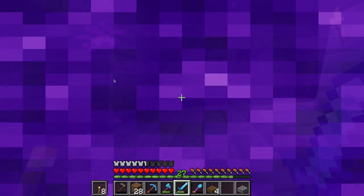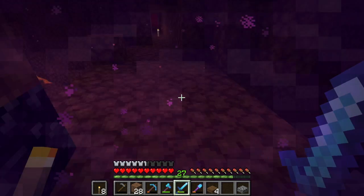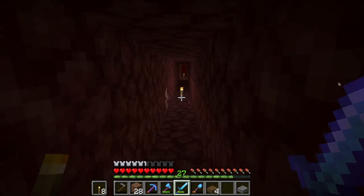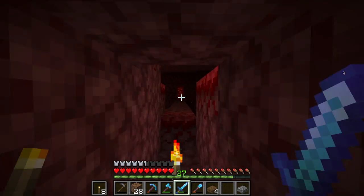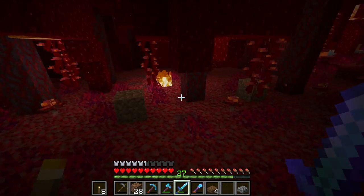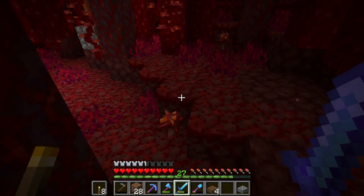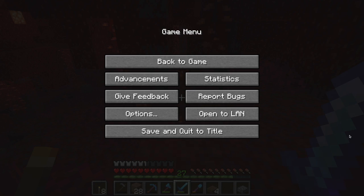I have the coordinates for a nether fortress that I believe is the closest. The coordinates are going to be x: 272, and the z coordinate is 128. Hopefully I've used Chunk Base correctly and not written them as a positive number instead of a negative number. We are totally in the opposite direction of where we're supposed to go. So I'm gonna find the nether fortress and I'll catch you guys over there. See ya in a minute.